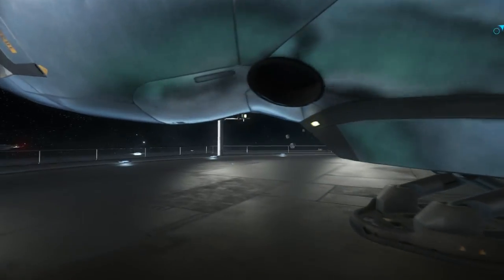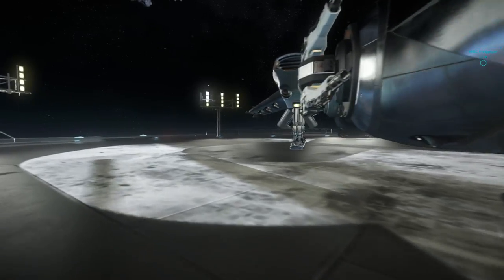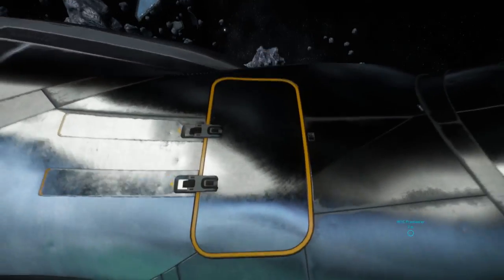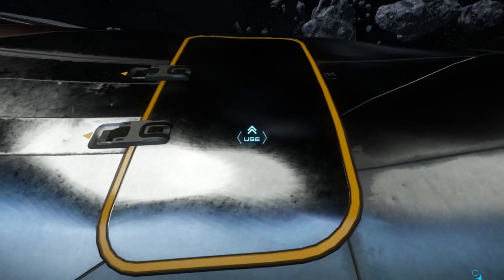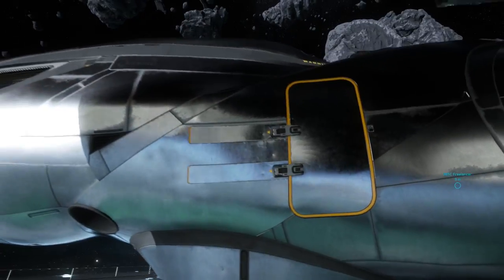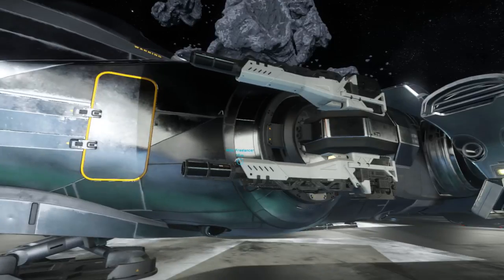Previously when we were getting into the Freelancer, there used to be a set of stairs right here. That's no longer going to be the case — we actually have this little doorway over here. I'm not sure if this is functional; we're testing this out together. It doesn't appear to be, at least for me — I've tried it from the inside too — but you'll get an idea of how this is going to work. I like this design better because it just feels like a better usage of space.